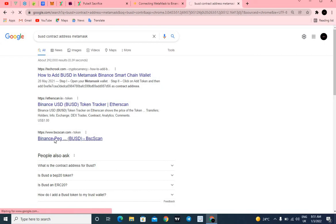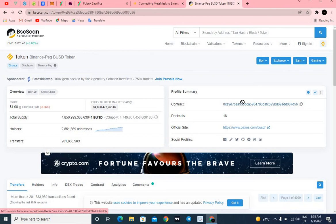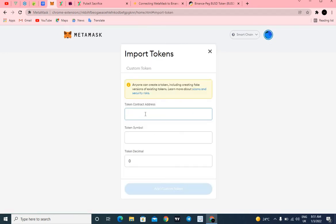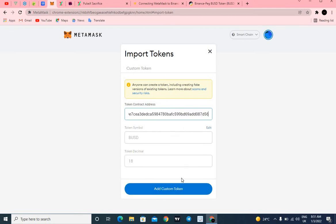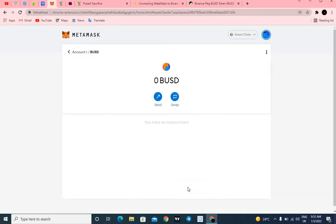Click on the Binance-Peg BUSD result — here is the contract address for BUSD, the Binance-pegged stablecoin. Copy that contract address and head over to MetaMask, then click Import Tokens and paste the contract address. It automatically fills in the name BUSD and the token decimal as 18. Click Add — BUSD is now added to your MetaMask wallet.